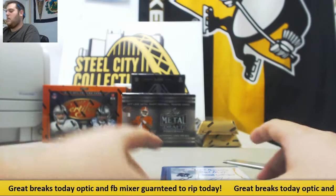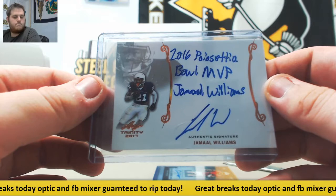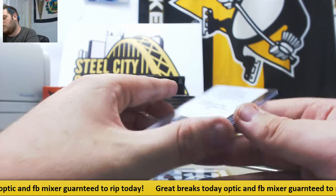For the Green Bay Packers, 2016 Poinsettia Bowl MVP Jamal Williams going to Green Bay. Next up, from Louisiana Tech, Carlos Henderson — going to the Denver Broncos. Clear auto. Malik McDowell — that's Seattle.